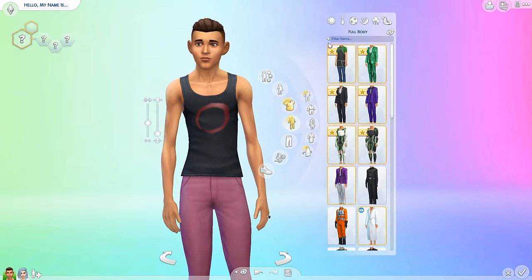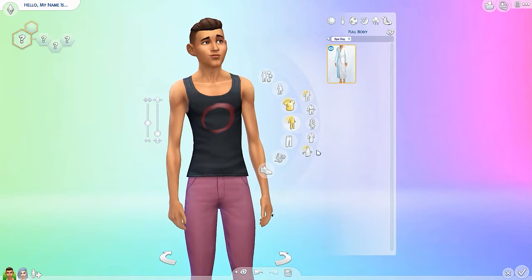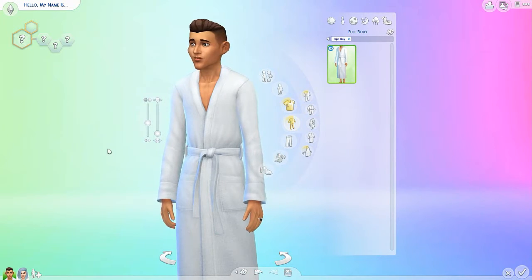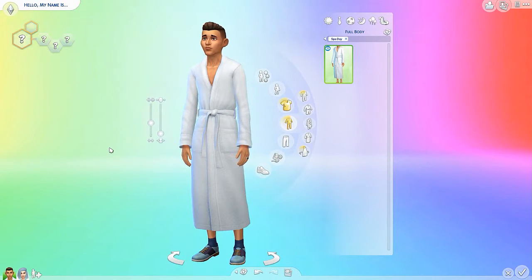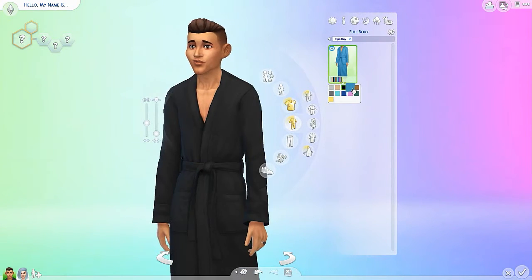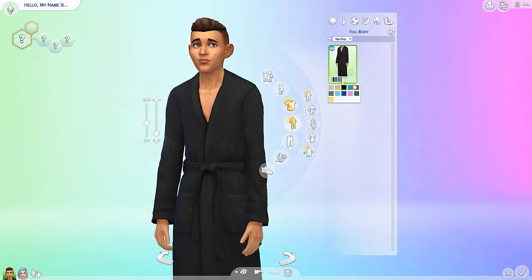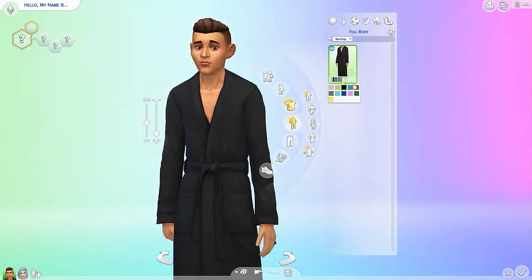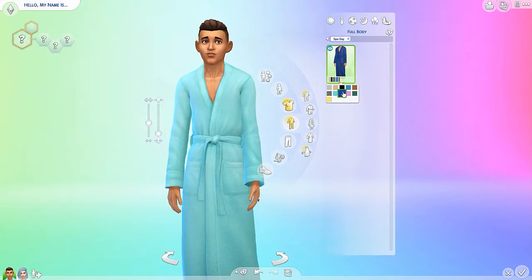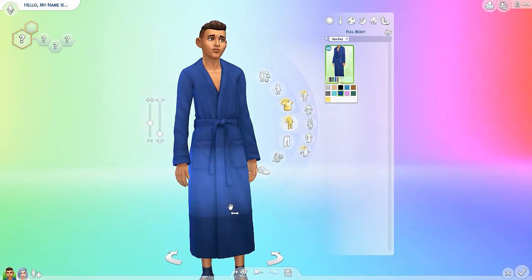Let's check out the outfits. As you can see, I still have not really played through this — there's a lot of untouched items. But we do have a robe, which is a given, and this would go perfectly with the towel-wrapped head. I must say, this robe looks very, very comfortable. I don't know, I gotta give it to spas — they have the most comfortable robes ever, it's like 100% cotton, and God knows where they get it. They do come in a whole different colors, and I think there's actually another robe in The Sims 4 that looks very similar, but this one might be a lot longer.